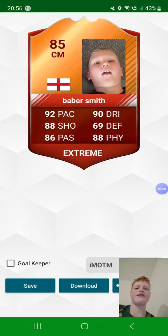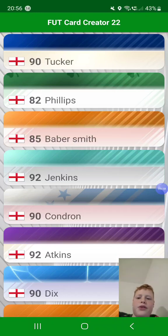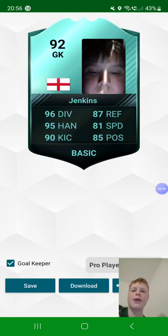Then you have 85 CM Babersmith from England — 92 pace, he's very fast. 88 shot, 86 passing, 90 dribbling — he has very good dribbling — 69 defence, and 88 physicality, pretty strong. He's an MOTM card — don't know what that all stands for, somebody tell me.